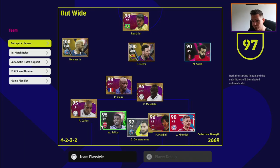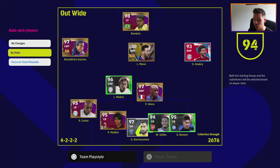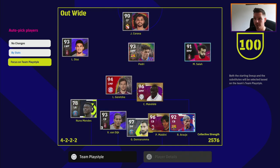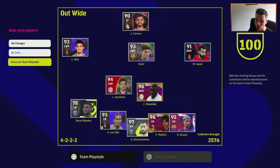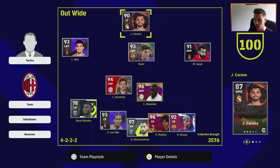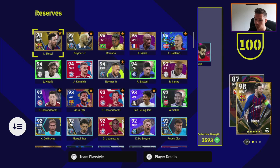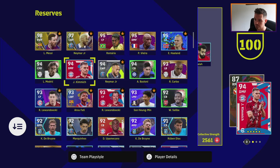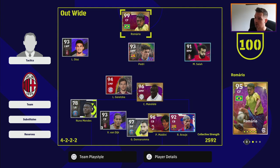Very quickly as well — if you go into Auto Pick Players, you can click on this to build the squad either by stats or by focusing on team play style. If you focus it on team play style, you'll notice that players get a slight boost to their overall ratings. For example, Pedri shows as a 93 up here, and Romario — who is 95 overall on his player card — shows as 99 in a 100 team play style level.